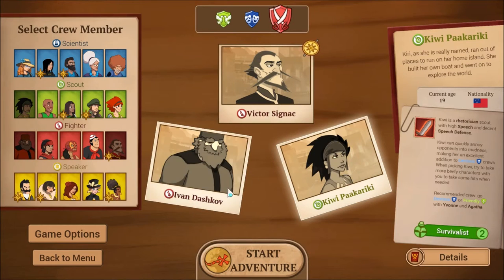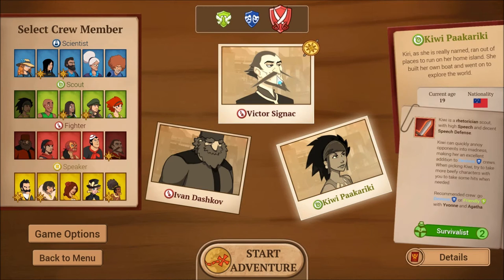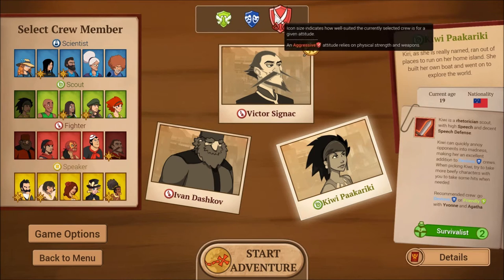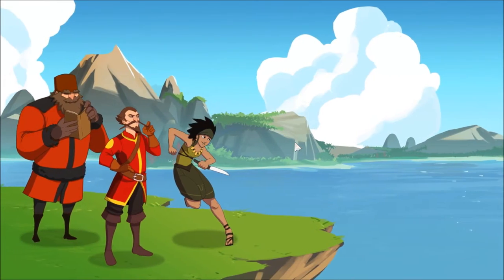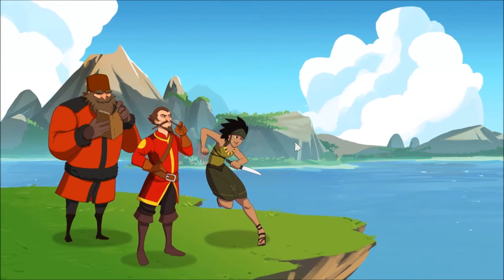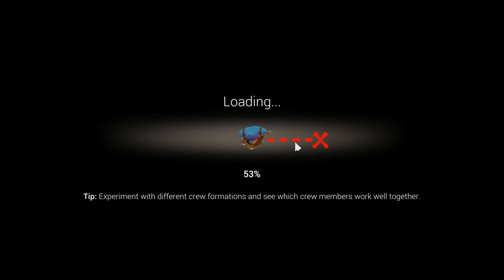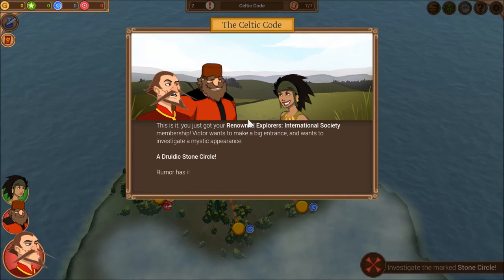I'm 100% okay with having no devious capability — this team will be very attack-heavy. Victor and Kiwi can make enemies Enraged to lower their defenses for more damage. We've picked our three team members. If you're following this as a walkthrough, just pick Victor as captain and then the two suggested crew members.